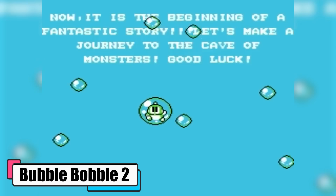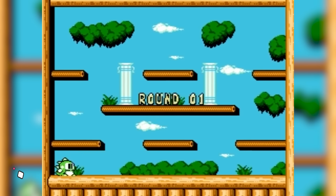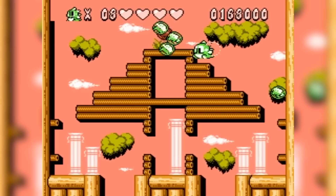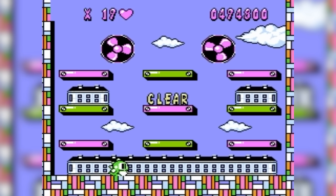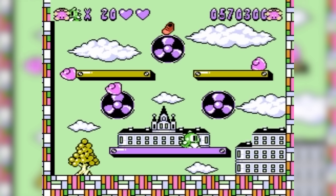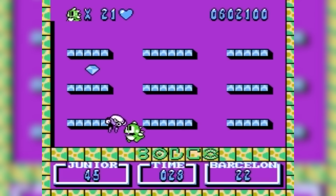Bubble Bobble Part 2 is all about bringing back the bubble-blowing, platform hopping fun with Bub or his descendant Cubby on a quest to rescue his girlfriend Judy from the nefarious Skull Brothers. Bub transforms into a bubble dragon and sets off on a rescue mission through various imaginative levels. The gameplay sticks to the series' roots with bubble-blowing action, but now you can float to new heights with a hold of the B button, adding a fresh layer to your platforming strategy.